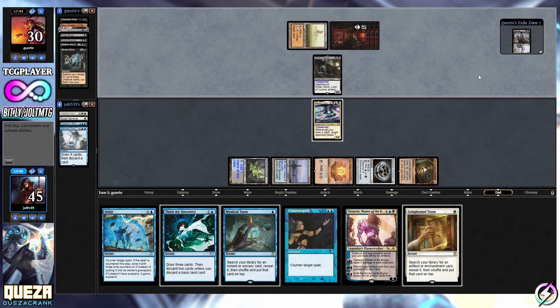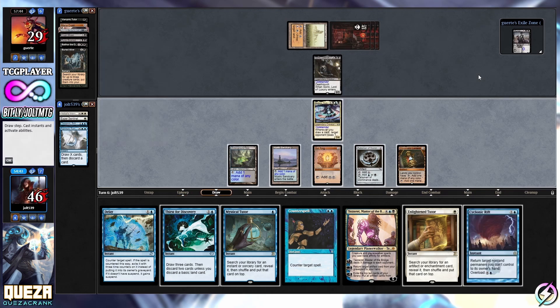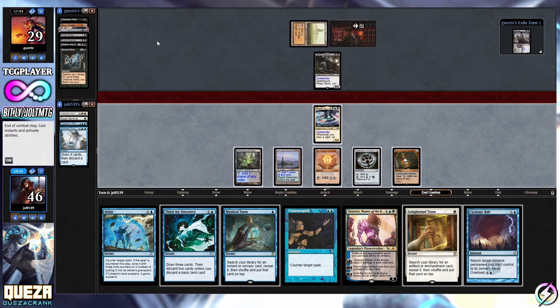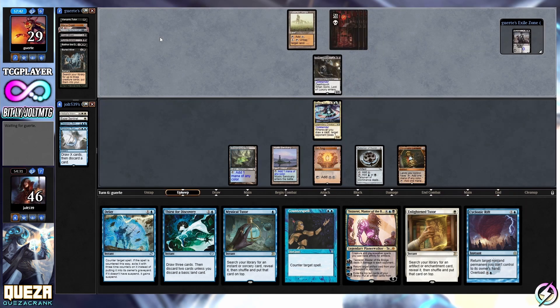Let's see what we draw for the turn - drawn into Cyclonic Rift, and it's going to drop them down to 29. I think what we still end up doing is just kind of passing the turn. We saw Buried Alive - we see Crypt Gas, Rune-Scar Demon, Balthor in the graveyard. I just kind of want to see what they've got going on. We're running a lot of draw in here. We get more mana rocks, more lands.